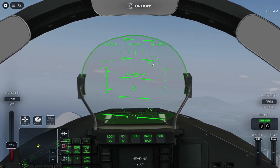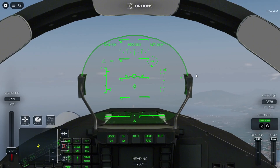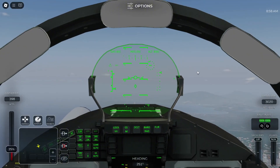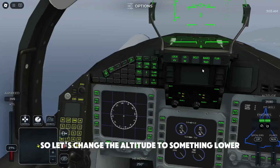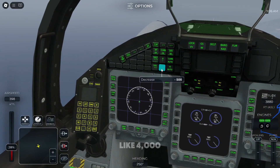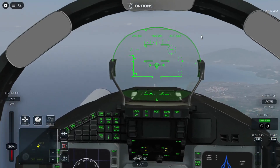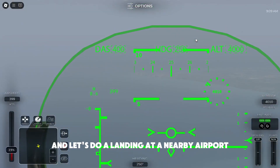This is the alpha 2 display by the way, and here you can see the speed, the heading, and the altitude. Let's change the altitude to something lower and make a landing heading toward nearby airports.